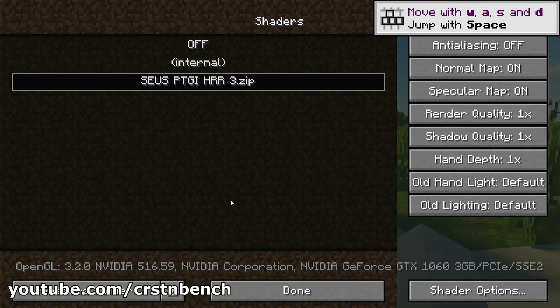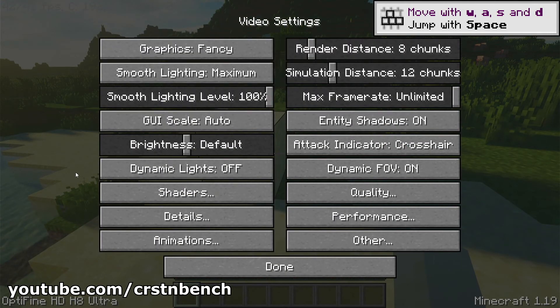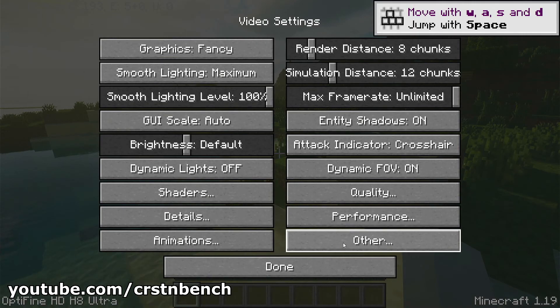I've installed this shader pack — a classic one — and it's not that hardware-hungry compared to newer ones. On the bottom you can see we're using the latest Nvidia driver, and here's the Nvidia GeForce GTX 1060 3GB shown. I left everything at pretty much stock settings — render quality, shadow quality simply stock, anti-aliasing is off, dynamic lights completely off, render distance on 8 chunks, and simulation distance at 12 chunks. So let's jump into the benchmark.